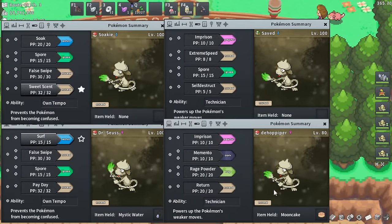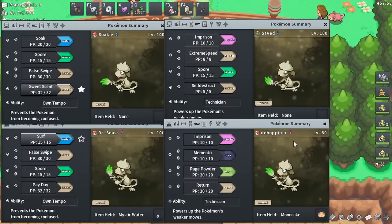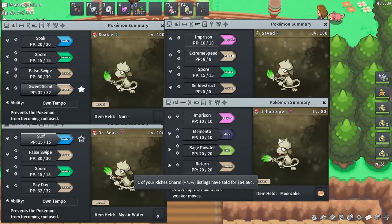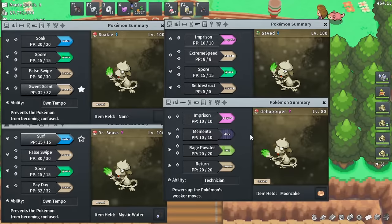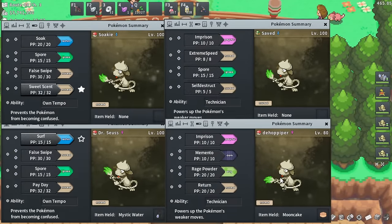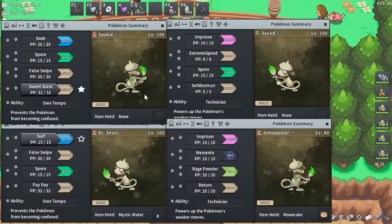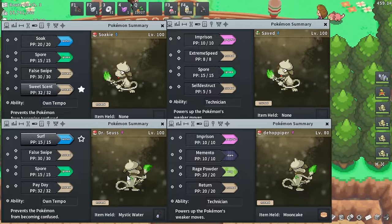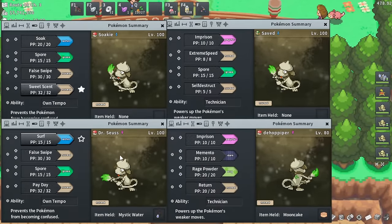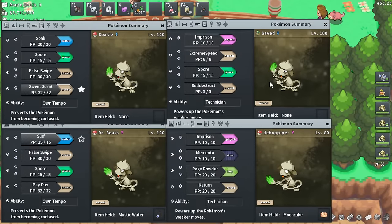Another Smeargle was built specifically to shiny hunt Hoppip — one of the most dangerous shinies to hunt since it has Rage Powder and Memento. You'd use Imprison to lock it out of those two moves, then catch the Hoppip. Having Smeargles built for one specific shiny hunt is sometimes necessary. For example, shinies with Teleport like Ralts or Abra — you could bring an Arena Trap Pokemon, but some Pokemon require a really specific build with moves only Smeargle can learn.